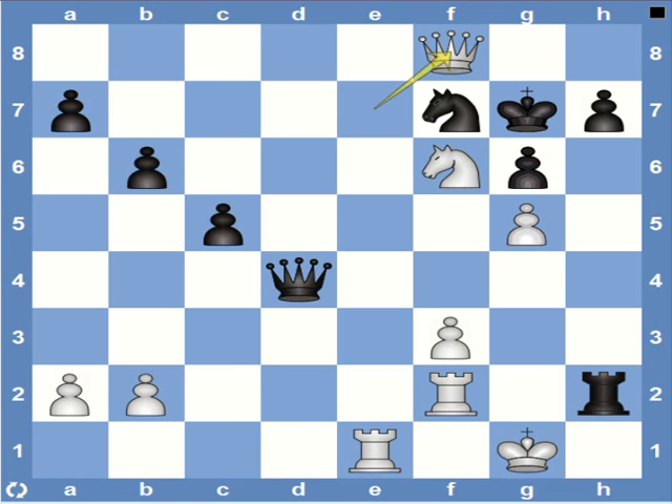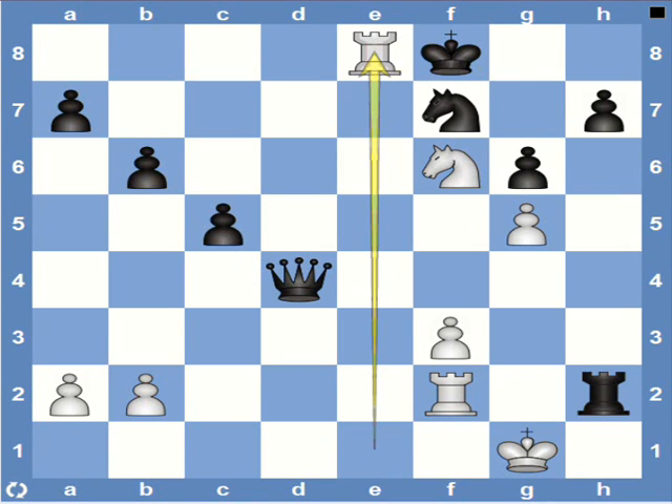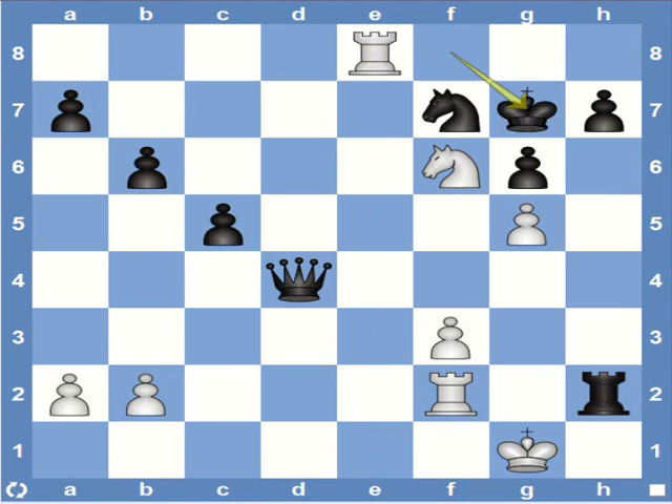The queen sack forces a recapture and also prepares rook e8. So after king captures queen, we have rook e8, and then king g7, and rook g8, delivering the final blow.